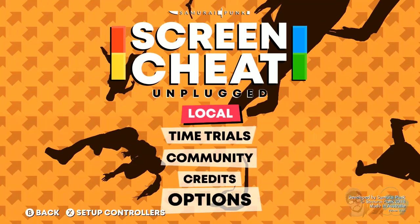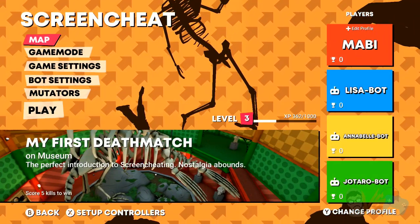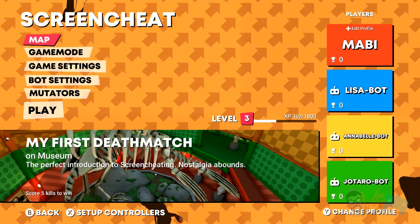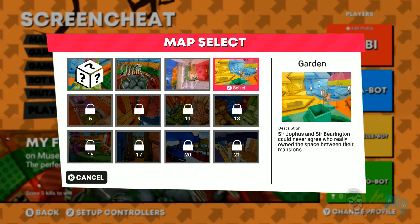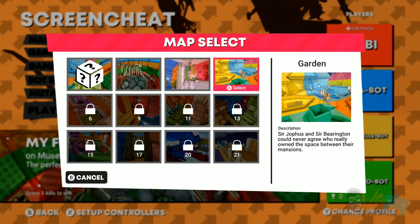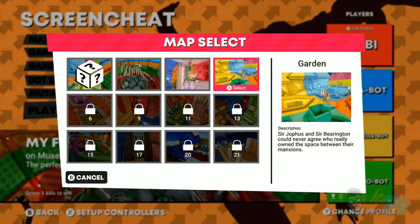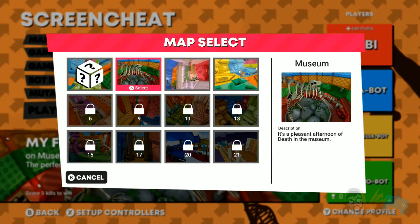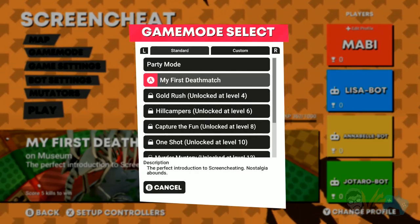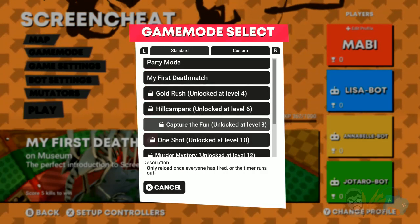The whole heart of the game and why you should check it out is obviously the local play — you can't play online. So you either connect a bunch of controllers. The controls are pretty simple. There are different maps, and as you play the game, whatever account you're playing on will level up. I played the game for a little bit, so we have a couple of things unlocked already. So not only do you unlock maps — we'll do the first basic map, which is the museum — you also get game modes. I only have my first deathmatch unlocked. If you do party mode, it'll do random.